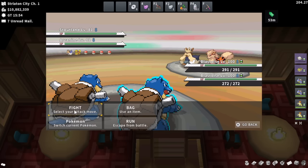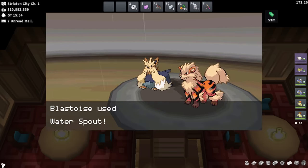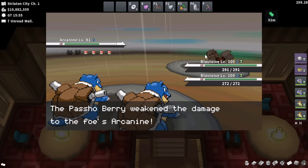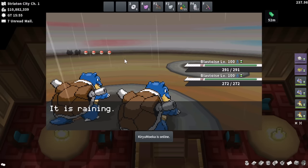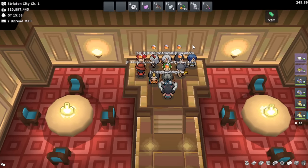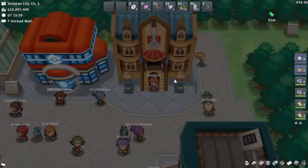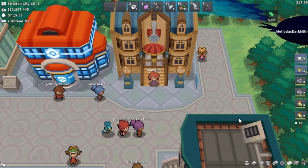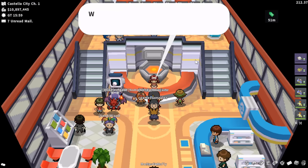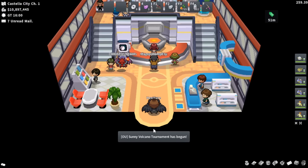Here's the first Blastoise battle. We set up Rain Dance, it goes off before our Water Spout, so our Water Spout gets increased damage, allowing us to one-shot both Pokémon. From here we can just spam Water Spout. The Fire type gym leader is defeated at around 52 minutes. Sprint out and fly over to Castelia City as quickly as possible. Using your mouse to click and predict where the fly location will be can save a little bit of time — any small time saves really add up.